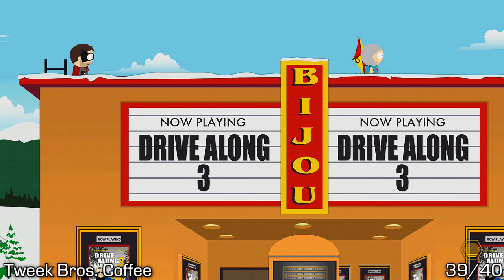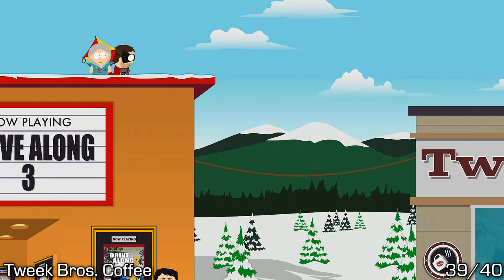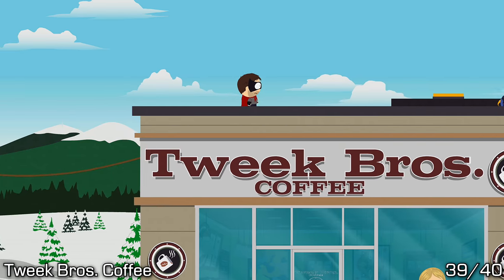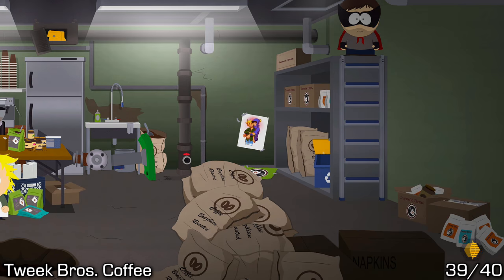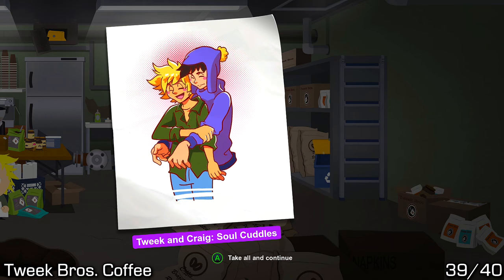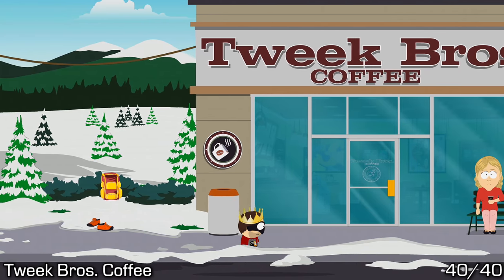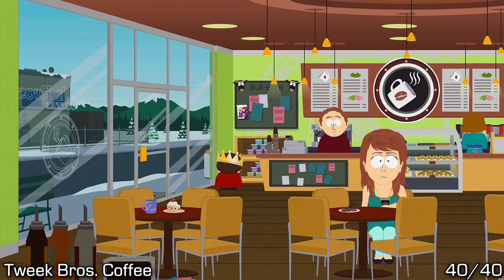From that art piece there is a ladder directly behind you — climb it to get to the rooftop of the Bijou Theater. From the rooftop, use Fart Core to get to the rooftop of Tweak Bros Coffee next door. Once there, climb down the roof hatch to get to the back room — this is how you access the art inside Tweak Bros Coffee. You can also use your buddy's Diabetic Rage ability to knock over the pillar in the back room to get access to leave Tweak Bros Coffee.